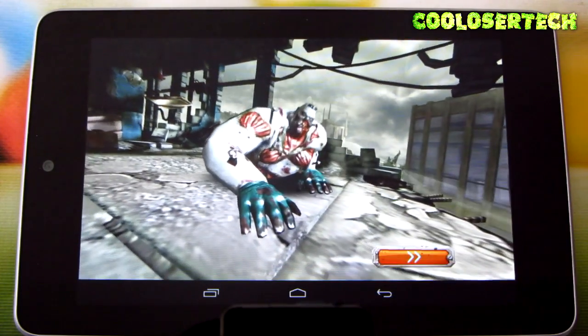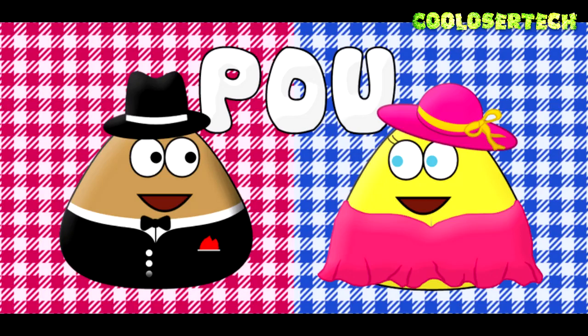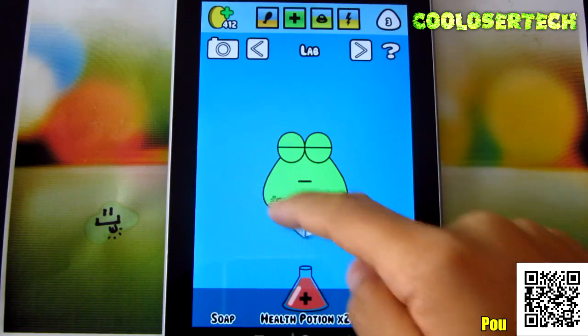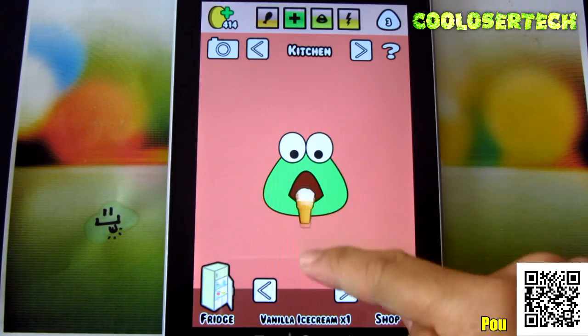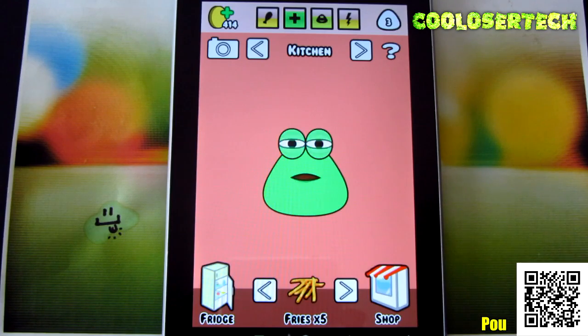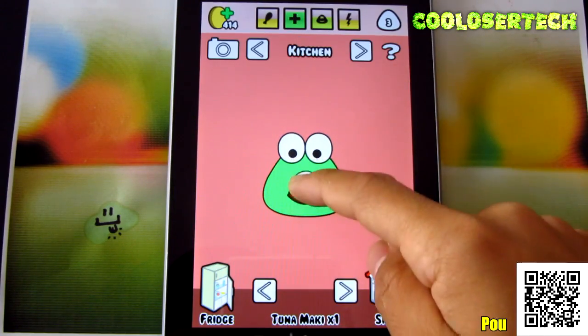Next up we have Pow — a little creature that you have to feed, keep healthy, and keep happy. Up here you can see he's hungry, his health is good, he needs playing time and energy. It'll give me soap and let's rub him, let's clean him up — look at him, he looks all happy. He's hungry, so let's give him an ice cream cone. Go in here and give him that.